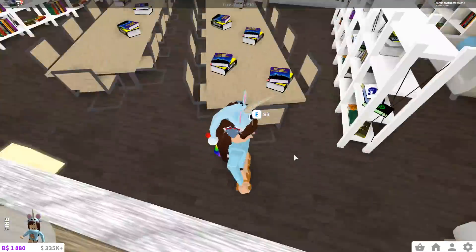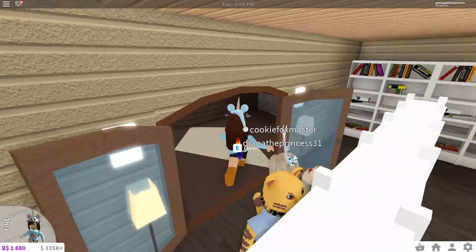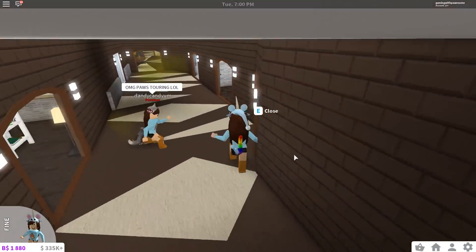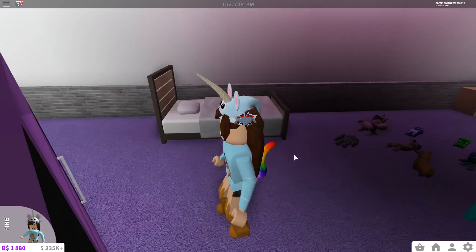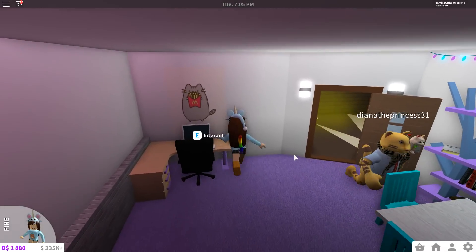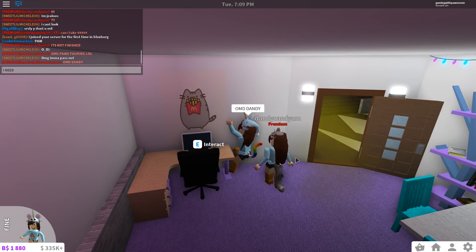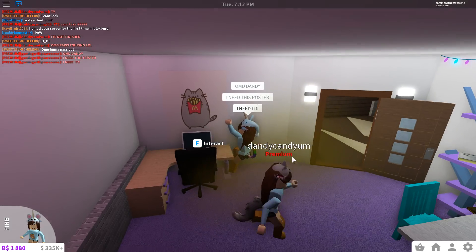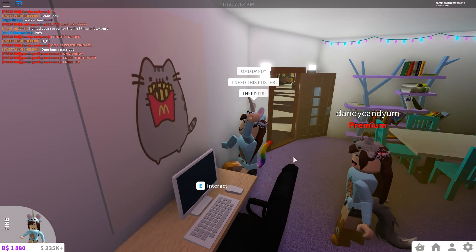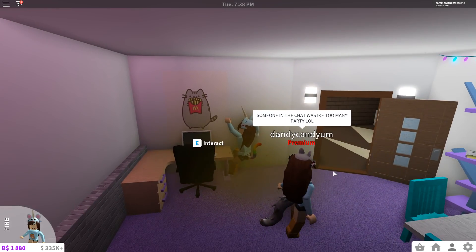I should totally make a library too, this is so amazing. Dandy, your house is amazing. In here we have a little toy area and this is like a little mini bedroom. She has a machine — dandy, I need this poster, I seriously need it. Can you put it in my house too?